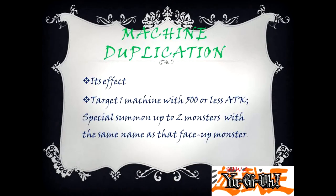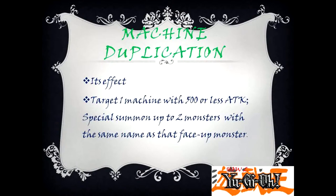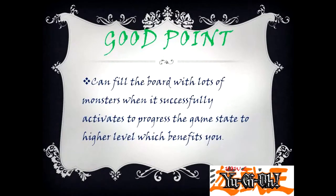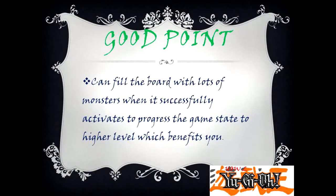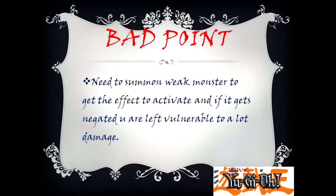Machine Duplication — its effect: target one machine monster with 500 or less attack; special summon up to 2 monsters with the same name as that face-up monster. Good Point: you can fill the board with lots of monsters when it successfully activates to progress the game state to a higher level which benefits you. Bad Point: you need to summon weak monsters to get the effect to activate, and if it gets negated you are left vulnerable to a lot of damage.